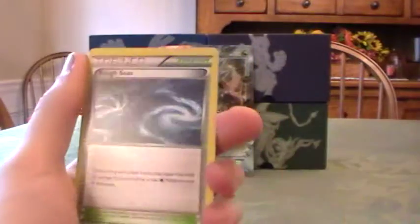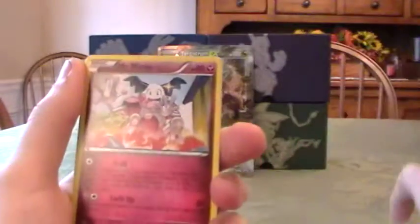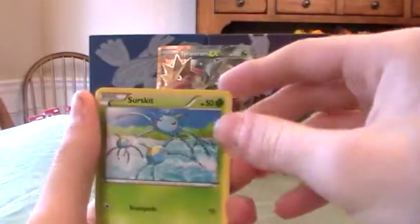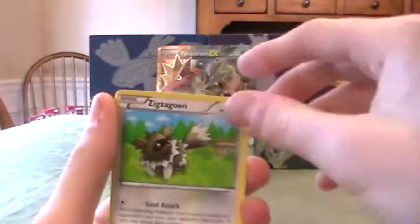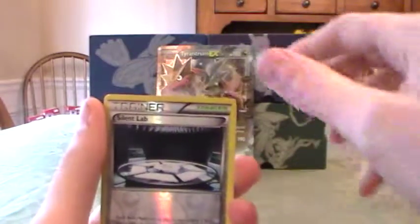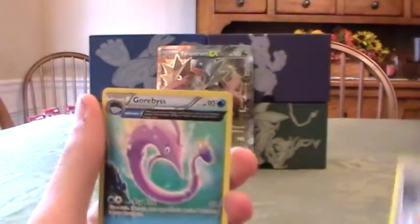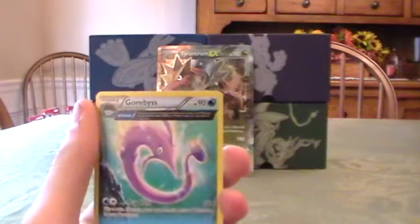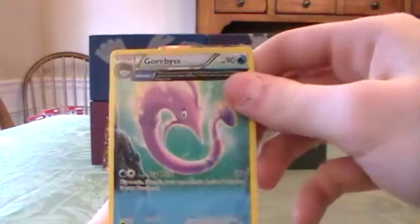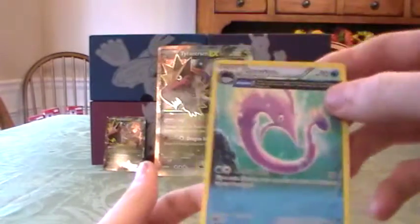Combusken, Rough Sea, Mr. Mime, Zerskit, Zigzagoon, Trico, Shurmish, Tangela, Reverse Silent Lab, and an Ancient Trait Gorbis. I do not have that — that's actually kind of cool. Put that at the back.